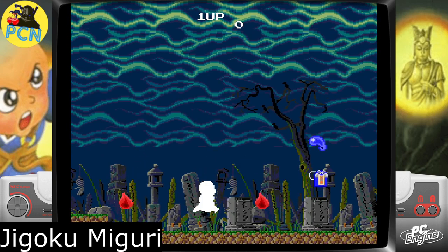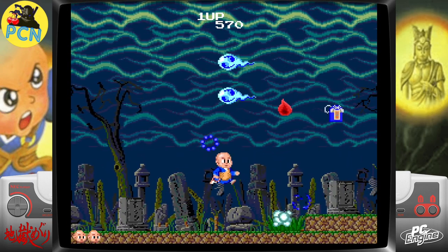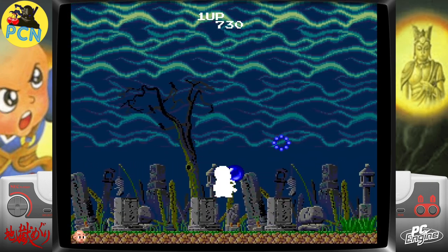The last game on the list: Jigoku Meguri — I think I'm saying it right. This kind of reminds me of Ghouls 'n Ghosts, but with slightly different sprites. It has an excellent death animation. So guys, this was 33 games you should definitely check out on the PC Engine.